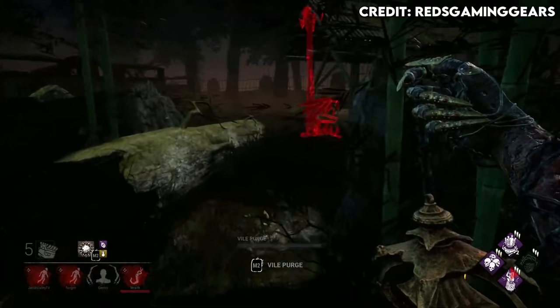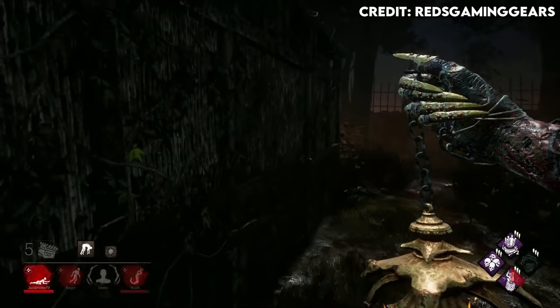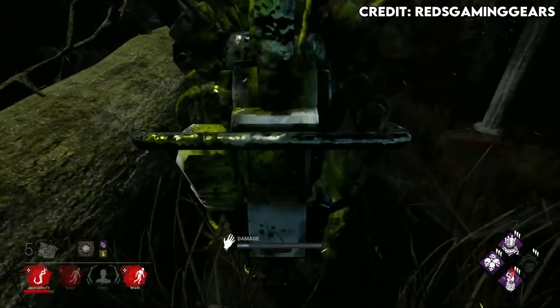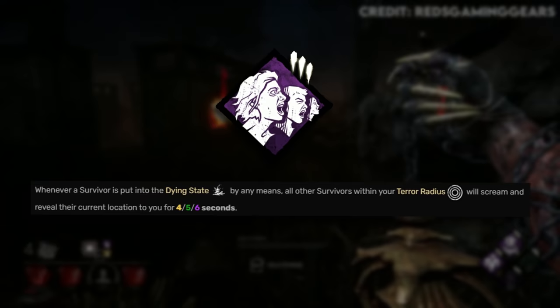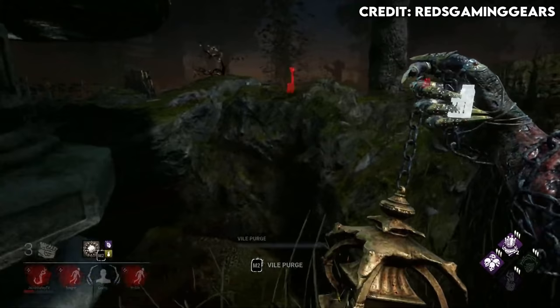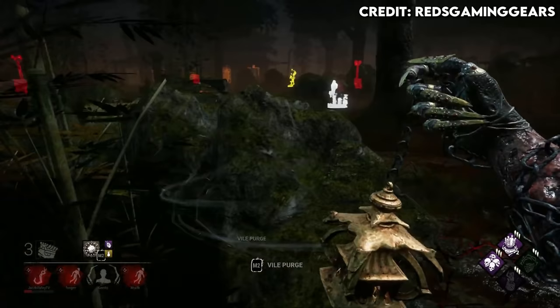The second best killer to get for perks is Plague. She has Corrupt Intervention, which is probably the single best killer perk in the game — a one-time use where at the beginning of the match the three furthest generators from you get blocked for two whole minutes. It's just passive slowdown that forces you to patrol only the four nearby gens, and for killers like Hag or Trapper who need setup time, it gives them more time since survivors can't work on those generators. She also has Infectious Fright: every time you down somebody, any survivor in your terror radius screams revealing their location. So if survivors go for flashlight saves you'll know where they are, and if you need to slug you can down someone and immediately find the next target — potentially getting two people slugged at once, which is a massive advantage.